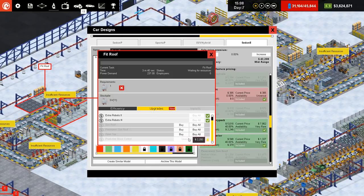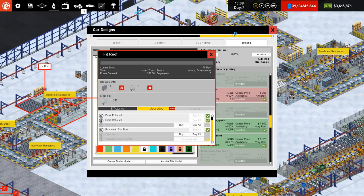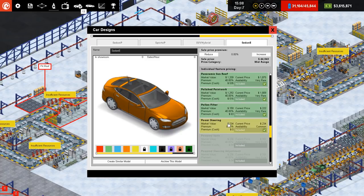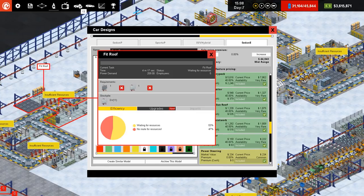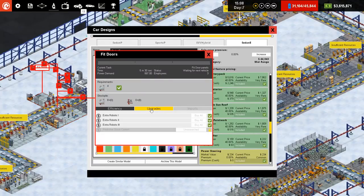I think panoramic sunroof is probably the way to go — we'll buy that one. Open top — I don't think we really want open top. It's not even an option in there — it doesn't have the option for this one because it's a sedan, which makes sense. So panoramic sunroof is better than the sunroof, which is why we've got that. Doors — no upgrades in there.